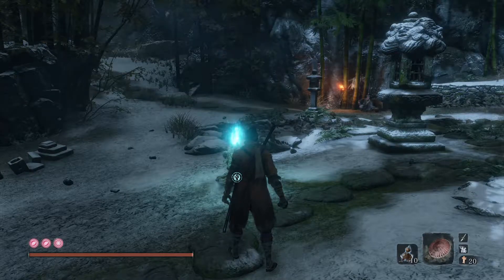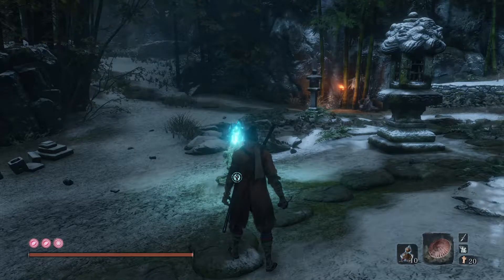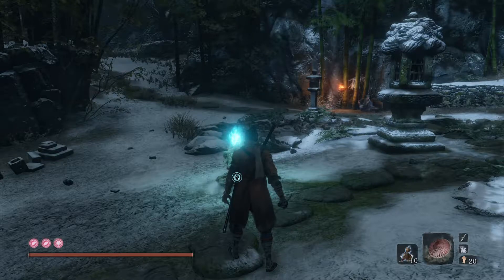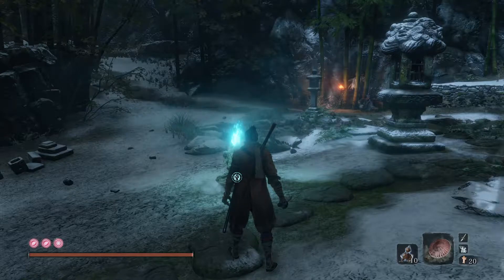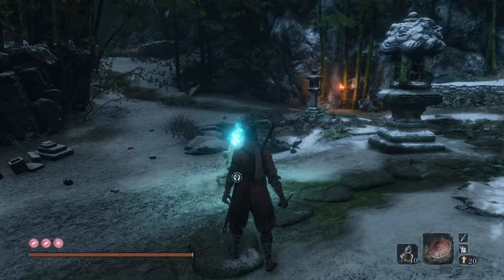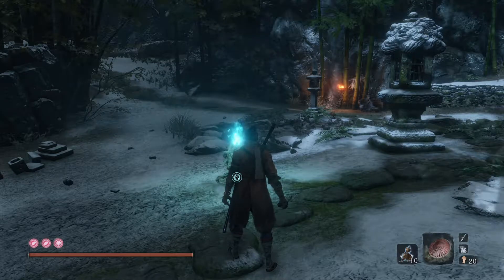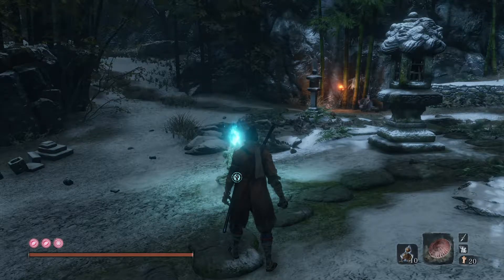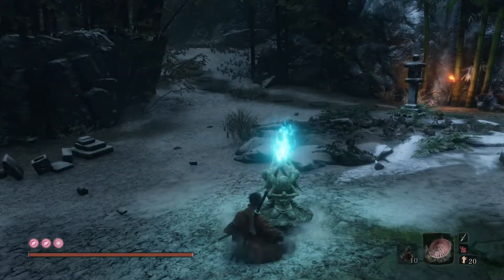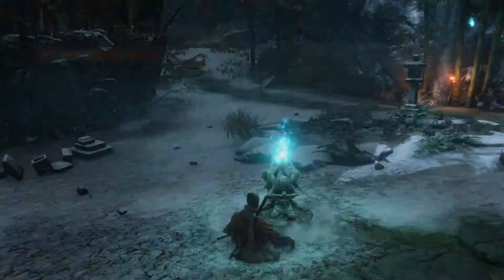We've got to cover four locations. The first two locations I'm going to show you where to farm Mibu Balloon of Possession and Mibu Balloons of Wealth. After that we're going to go to Ashina Castle and hit a certain idol that will let us farm XP, money, and in-game upgrade materials. Then the Fountainhead location, which is going to be our primary farming spot. We're going to start and head to Ashina Castle.